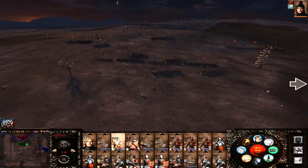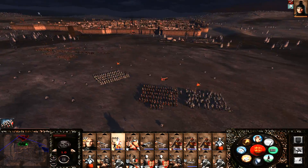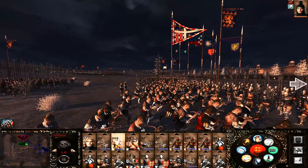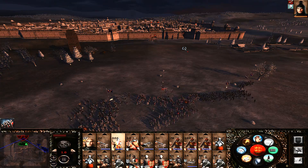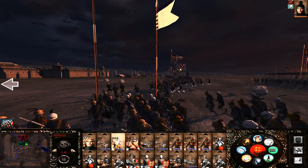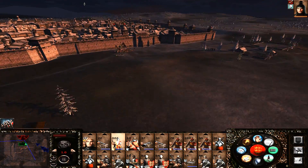Now, how are they setting up? It looks like they've gone for cav on either side so they can flank, pikes in the centre, skirmishers, and muskets as well. Here comes the skirmish fight first of all - to weaken me, or for me to weaken them.